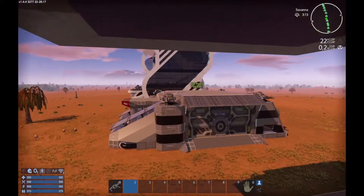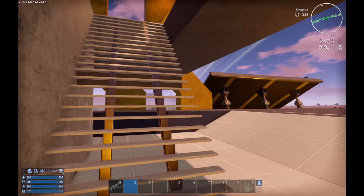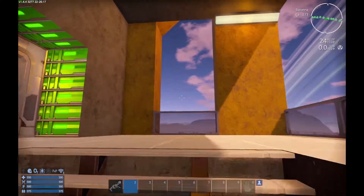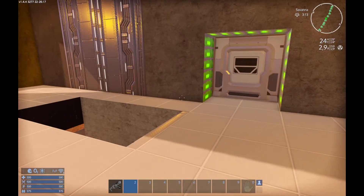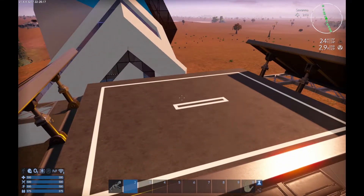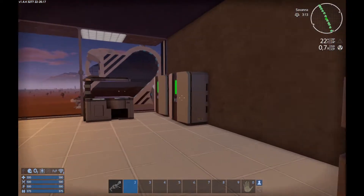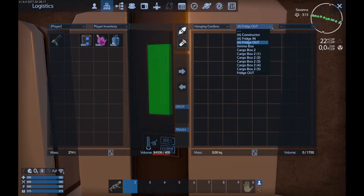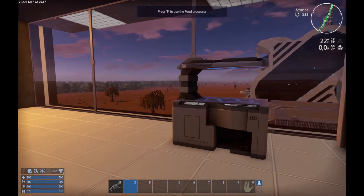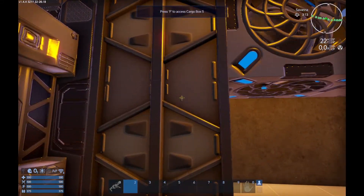Let's go to the second floor. The view is great — I like the balcony thing. I almost jumped down. You can see how much space is actually wasted on climbing, balconies, and the stairs area. This is your landing area, your solar panels. Let's go inside. Two fridges — probably in and out. These are your cargo boxes. You can see the list of all your cargo boxes, ammo box, and everything. Food processor, large constructor, cargo box.